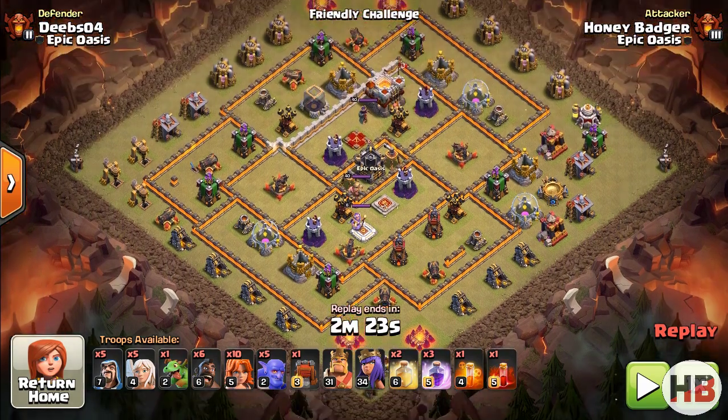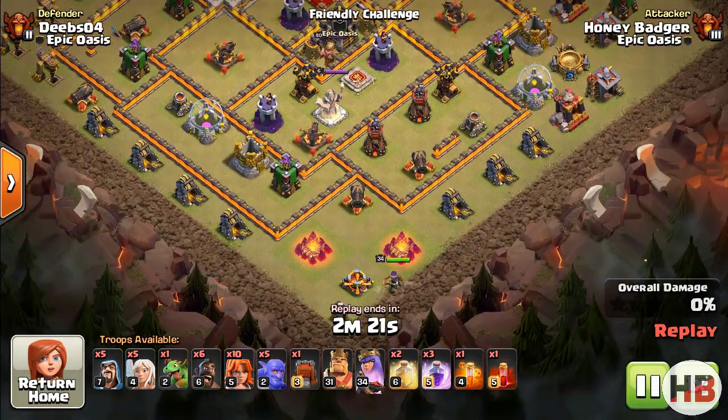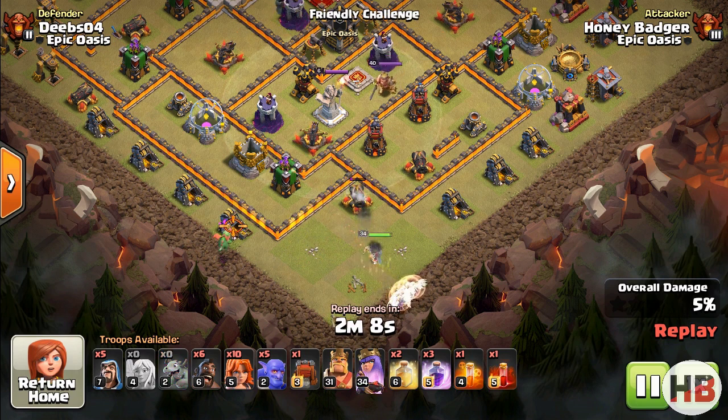Let's see one more example. Here I didn't combine the Healers with the Bowlers and Valkyries because it didn't have Inferno Towers, but it was still quite a frightening base. You can employ this method when there is no Inferno Tower or the base is not completely maxed out.